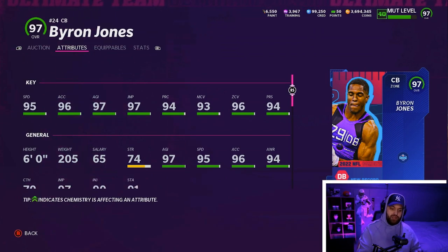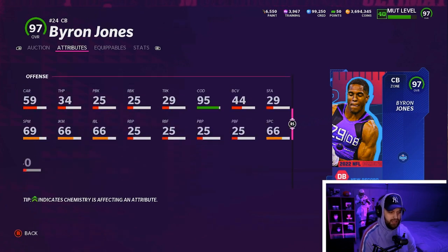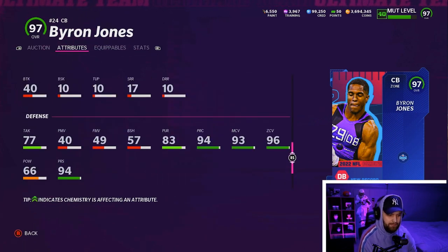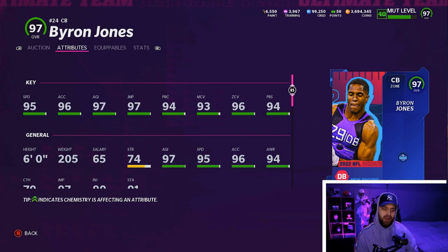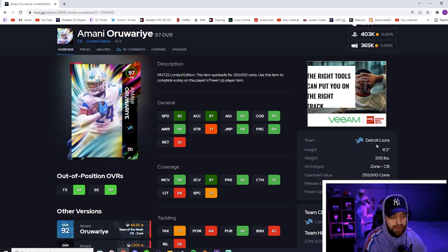Number 5, we have Byron Jones. He has 95 speed but you can see the combine card shows plus two speed, so his base is 97 speed — meaning you don't even have to power him up to get 99 speed when you buy this card. I'd still power him up for higher man and zone. He's a bigger corner at 205 pounds, six foot. He has 96 zone and 93 man, really solid press at 94, and good agility and acceleration. He's not the best in the box — 57 block shed — but at least 77 tackling.